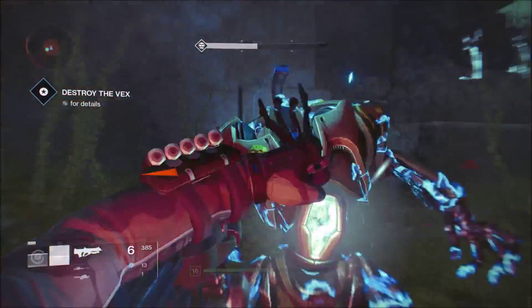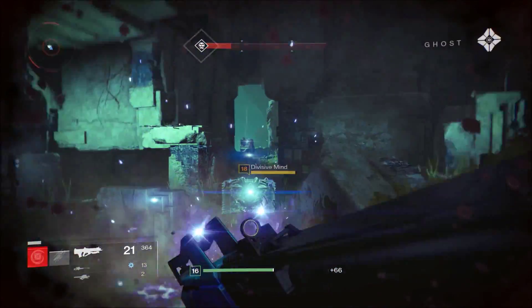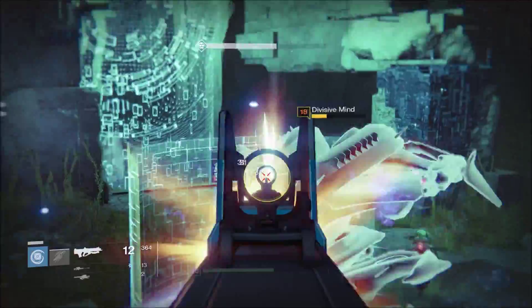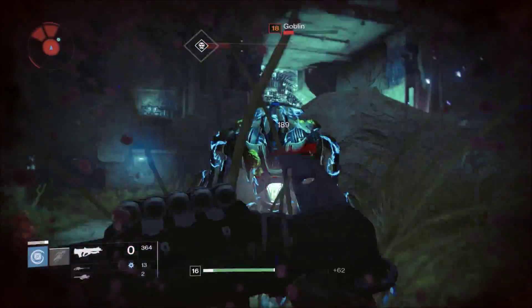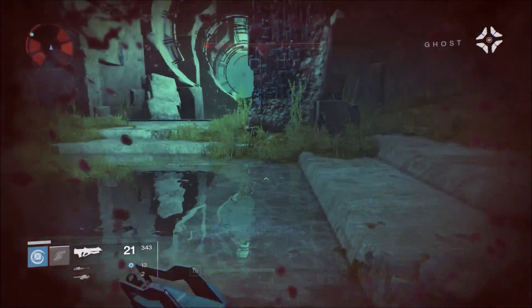We could have been friends with some of these creatures but instead we just decide to kill them. Oh wait — this is the device. This is where you go for that one raid on Venus — the Undying Mind. You have to kill this guy here. Yeah yeah — oh, I just demolished him.